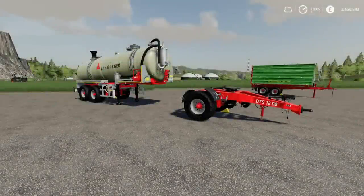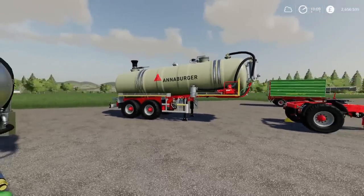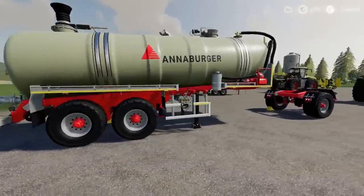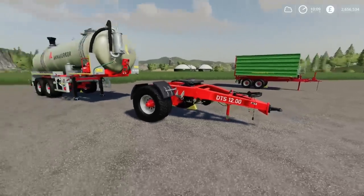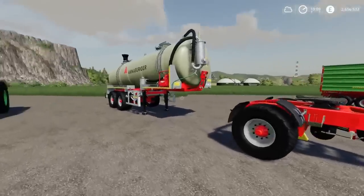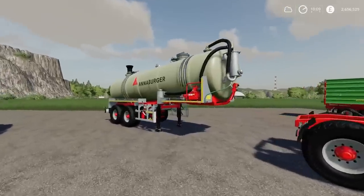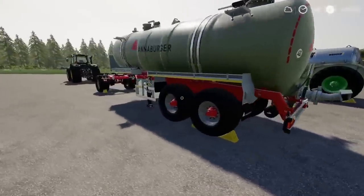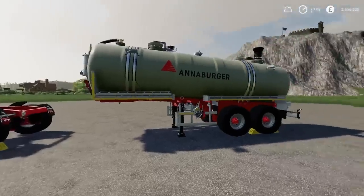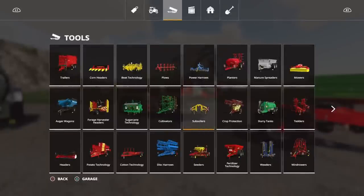Moving on, we have the Anaburger HTD pack by Vertex Design. We've got the TS28, which is the slurry spreader itself — it looks a bit like a tanker trailer but it is a spreader. This also comes with the DTS12.00, which is the dolly that goes with it. If you want to use it in the fields with a tractor, you've got the dolly, but you can also attach it to a truck with the fifth wheel. A nice tidy mod with loads of detail and a few options.